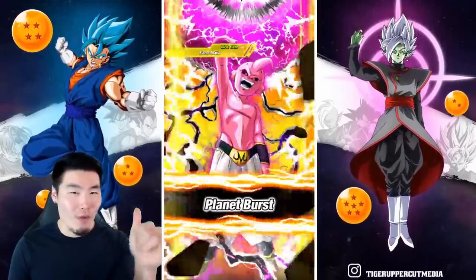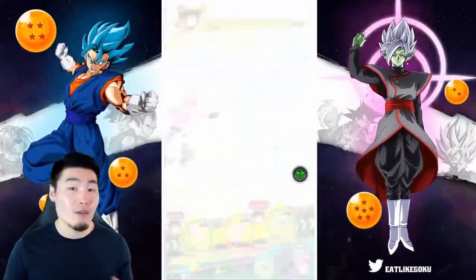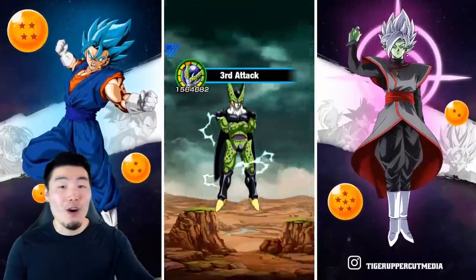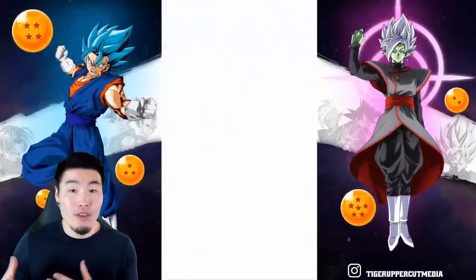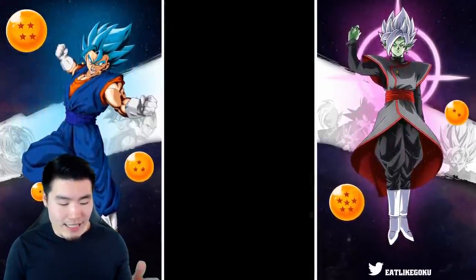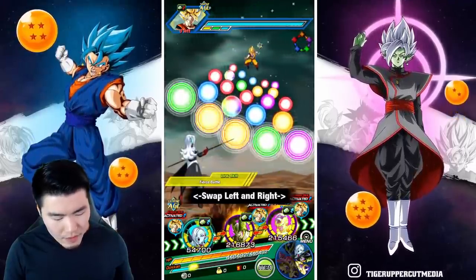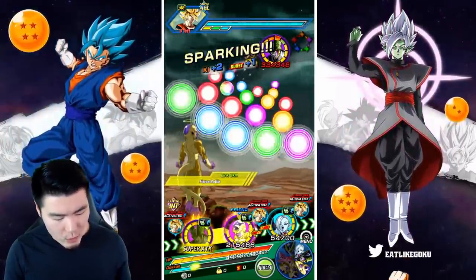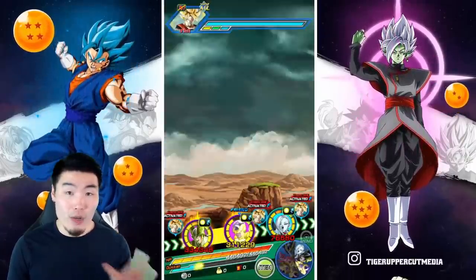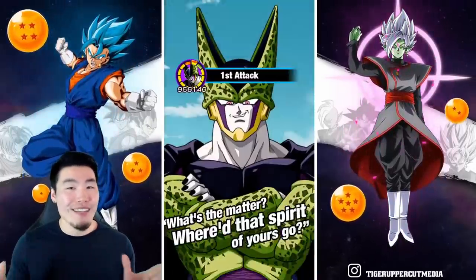Now in the past, before his Extreme Z Awakening, that attack stat probably would have been around 1.1, maybe 1.2 mil. So still quite a significant increase to his damage output. And of course, as you guys saw, when your team falls below 50% HP, he gets an additional 50% attack. So I'm expecting that attack stat to get up to at least 2.5 mil, maybe even close to 3 million if we have him with Angel Golden Frieza as well for those links. But we'll have to see because I honestly haven't tested him out too much yet.